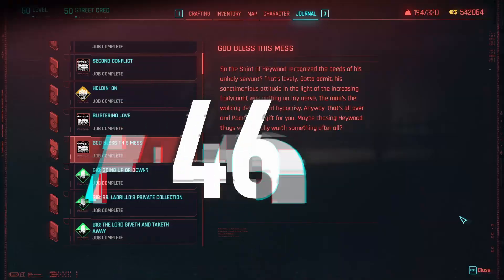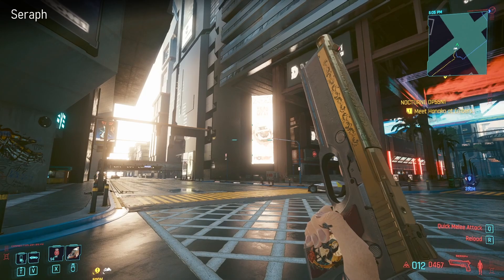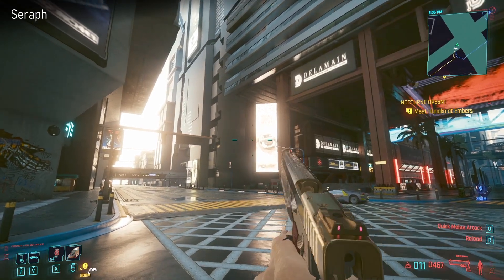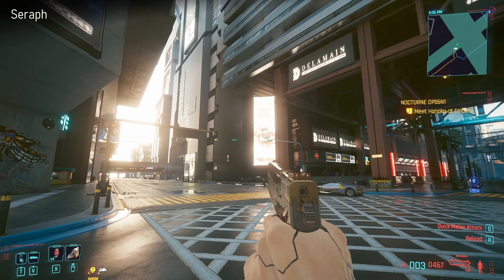For completing all of Padre's gigs you get a quest called God Bless This Mess, and you just have to go to your stash in your apartment to grab it. It's the pistol Seraph - a power pistol with a very classy look, very much in the same kind of frame as Dex's, with some nice detailing on the top.